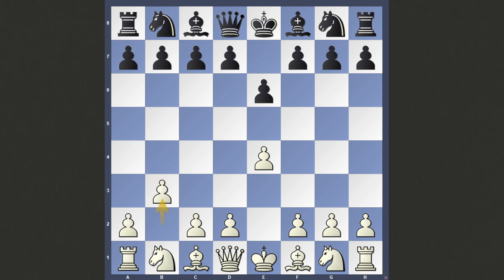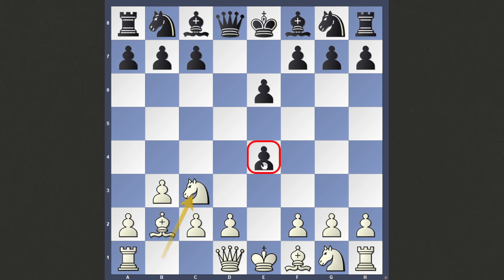The gambit involves playing the move b3, and after they go d5, playing the move Bishop to b2, giving away the center pawn, but then continuing Knight c3 and claiming that you have so much development that you're going to end up either winning back the pawn, or if they try to hold on to it, winning even more.